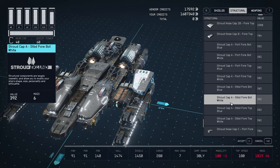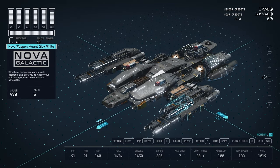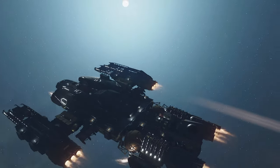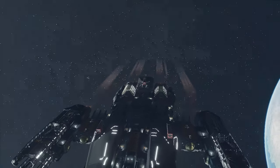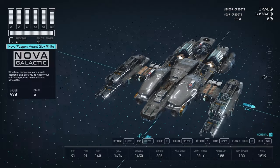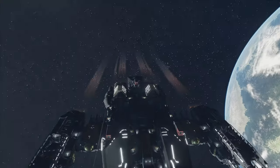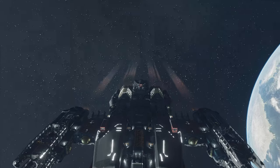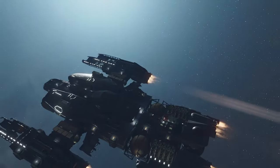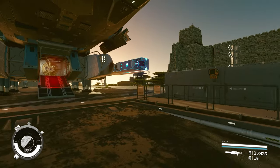The last part with a color treatment is the Stroud Cup A. Here's how my first modified ship looks — it looks even better in space when it's dark. I changed the Stroud Cup A's at the top to the glowing versions, all the weapon mounts as well, and I really like the radiators glowing white at the back. It just adds a bit more flair to a standard build.